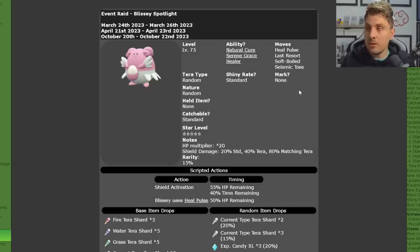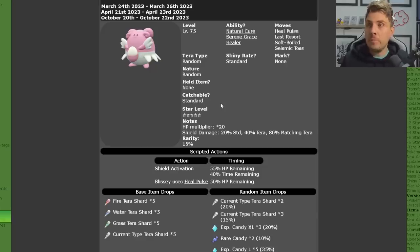The Blisseys are all going to be five-star tera raids, all set to level 75, and they will have a variety of different tera types. Moves that Blissey carries are going to be Heal Pulse, Last Resort, Soft-Boiled, and Seismic Toss — it won't have any additional moves. It will have a standard chance to be shiny, but no held items. These are going to be pretty straightforward raids.